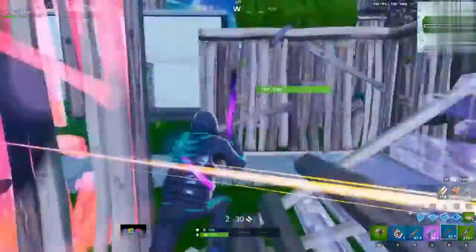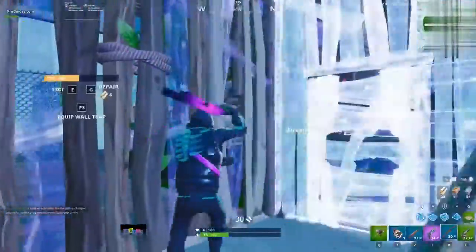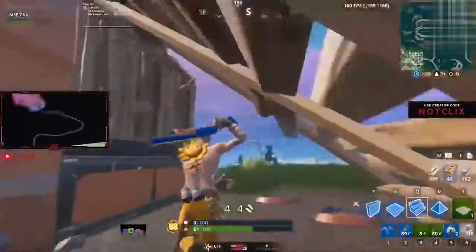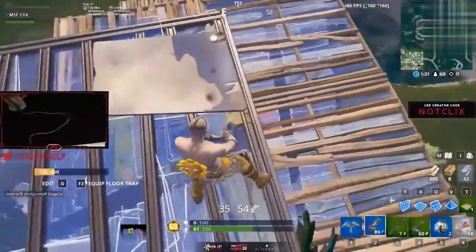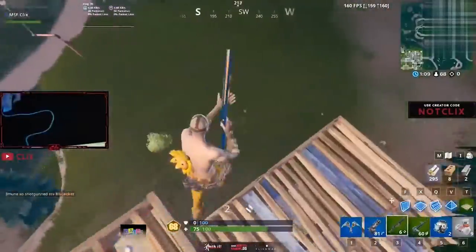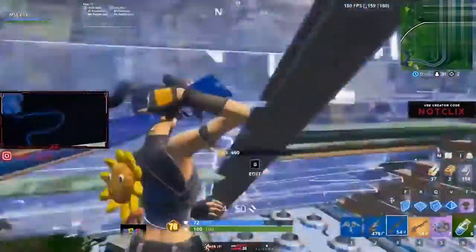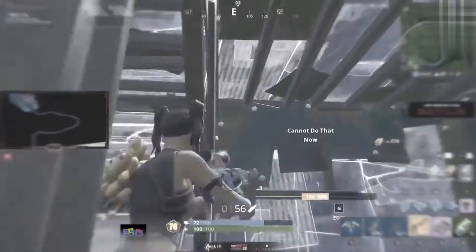In terms of what makes good positioning during the end game: getting as close as possible to the safe zone contributes a ton in helping you find kills. If you can get ahead of the pack — with tunneling, good RNG, or mobility — set up some builds and look for elims on players rotating in. Edit your walls, cones, or whatever pieces you need. If the storm is catching up, don't wait until the last second to move. If you have materials and no one is contesting you, try to establish high ground on your rotates and ride that high-ground train to the end of the match.